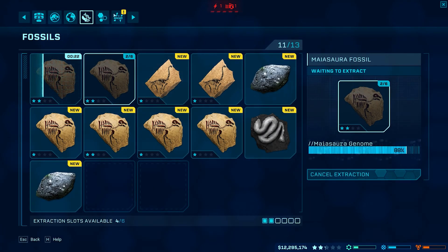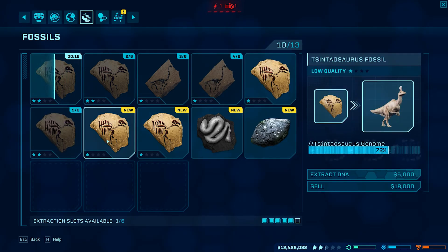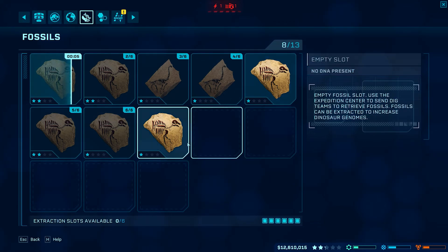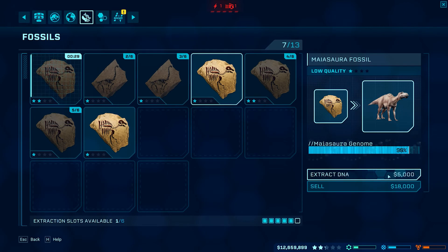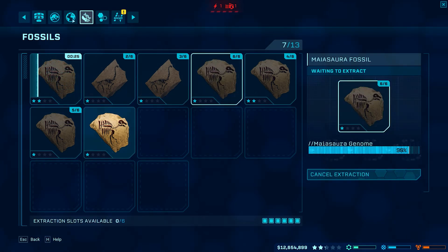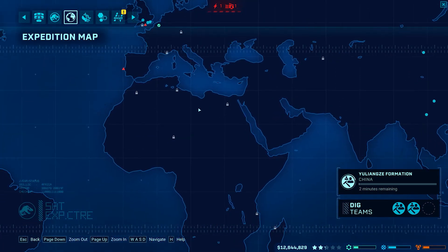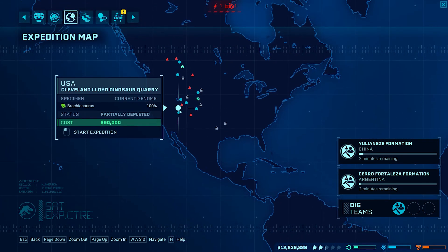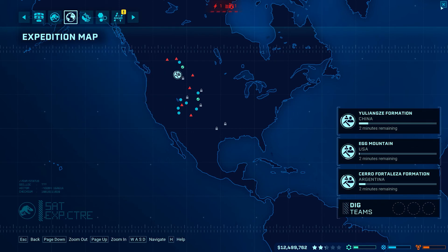Okay, so let's do all this stuff again — extract, extract. It's like the same thing over and over again. But see what I was talking about earlier — how six of them are done, so you can just skip and sell these guys and then go back to it later. Okay, we're going to send them back out again. I'm pretty sure we have everything at a hundred right now except the Dreadnoughtus and the Maiasaur.